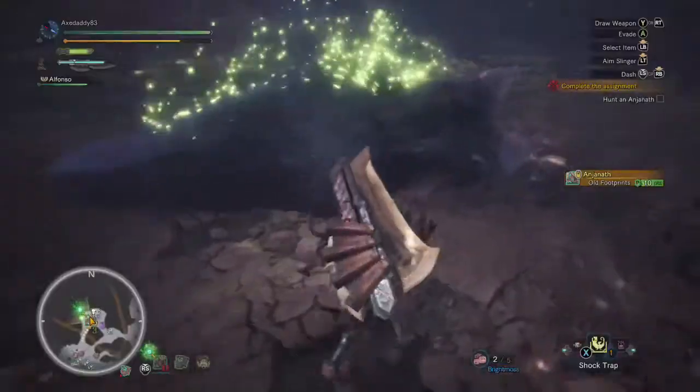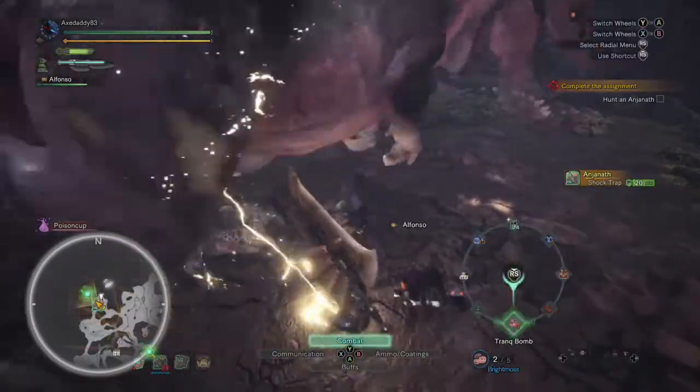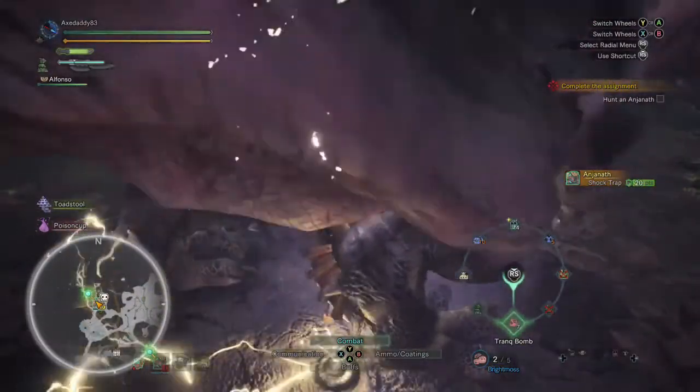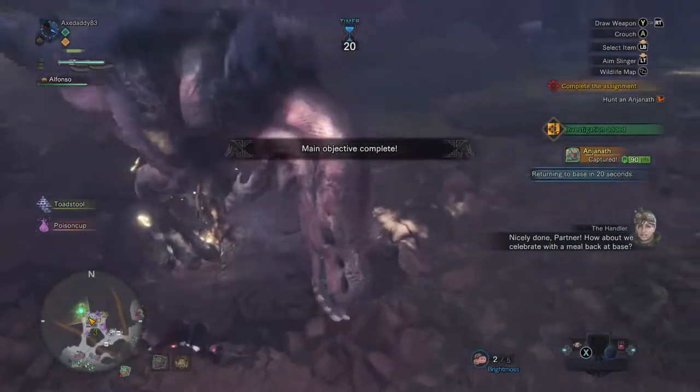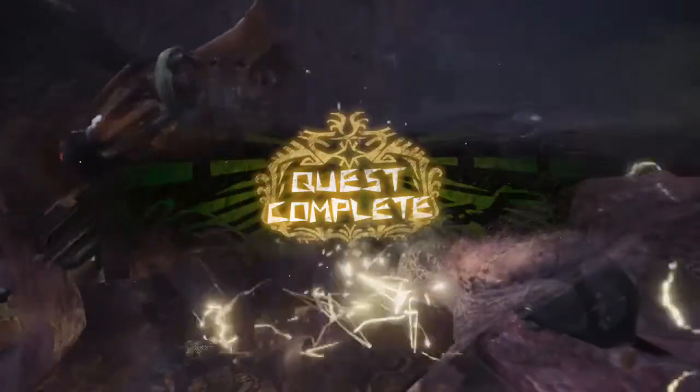He finally runs off and goes to sleep. Hit him with that shock trap, follow up with some tranq bombs — this one's in the books. If you don't have your shock trap and tranq bombs on your radial wheel, I highly suggest doing so. It will greatly reduce the chances of you whiffing when you're trying to capture a monster.